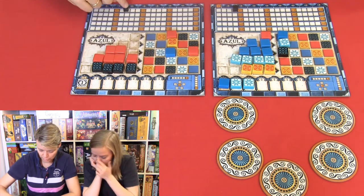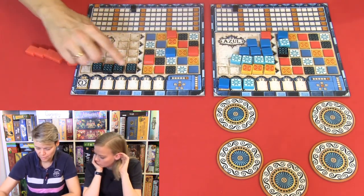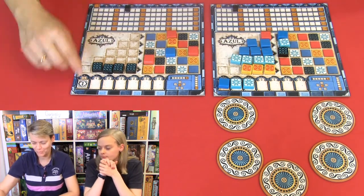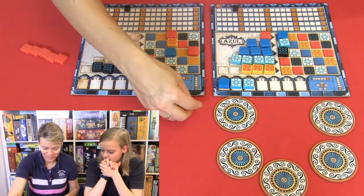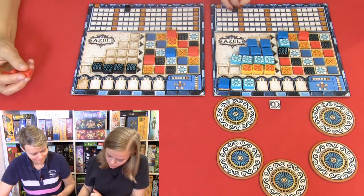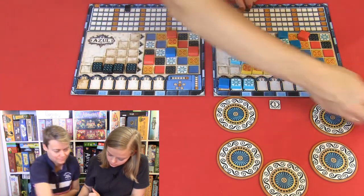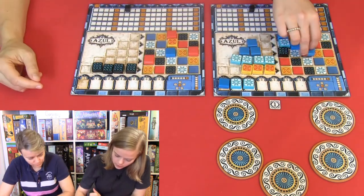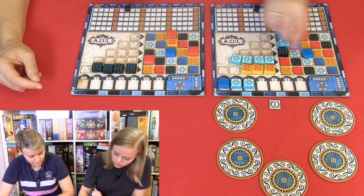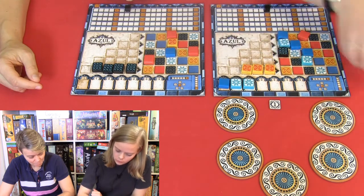And I'm getting minus four — because this one is only minus one, and this is minus two. You want to start? I can start. This one is one point, and this one is one point. And I will not get any in this row — this row isn't filled. And I will get minus one. That wasn't a lot of points that round. I'm going to get one point, and two points. And one point. And two. And then minus four.